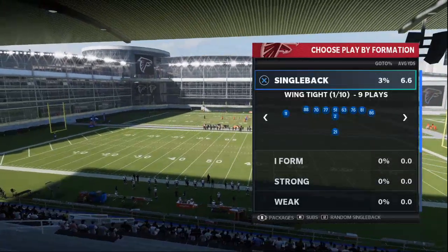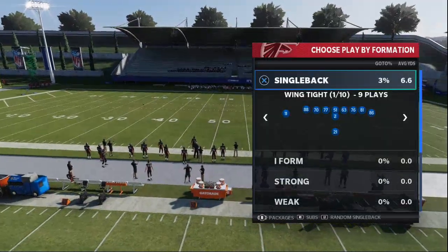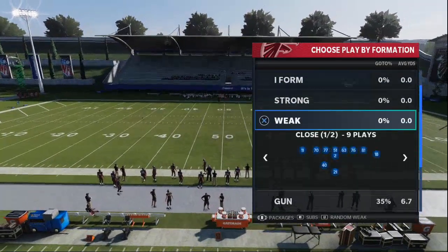In today's Madden 21 tip video, we're going to be bringing you a free mini scheme from the Atlanta Falcons offensive playbook.